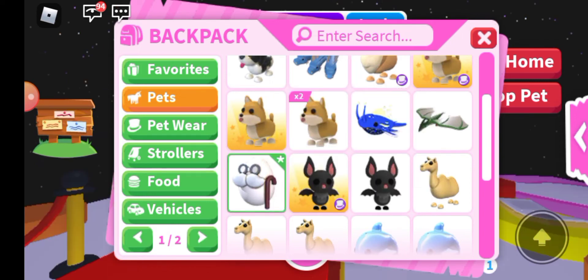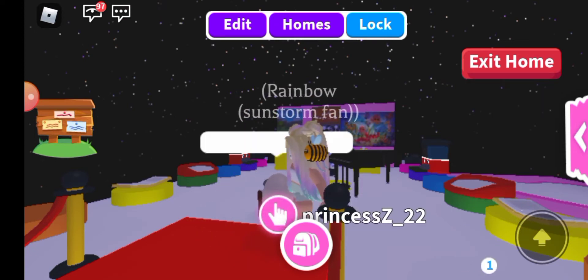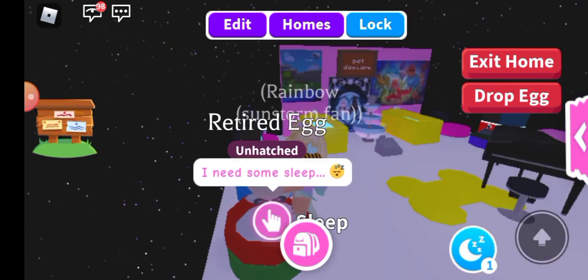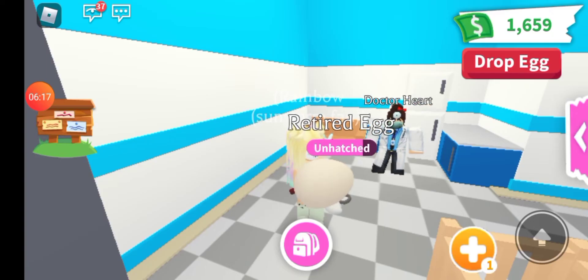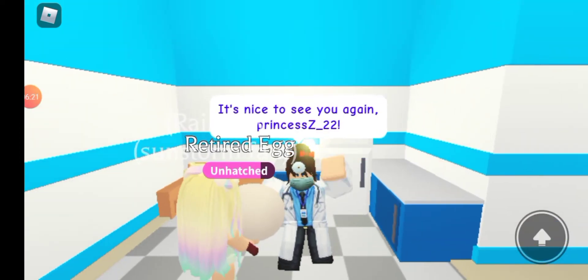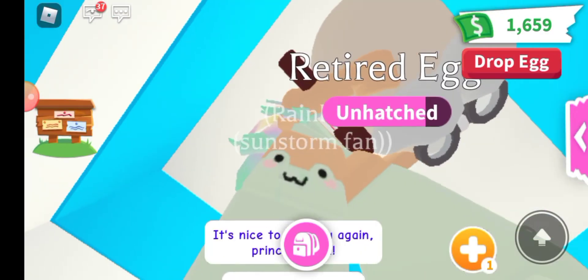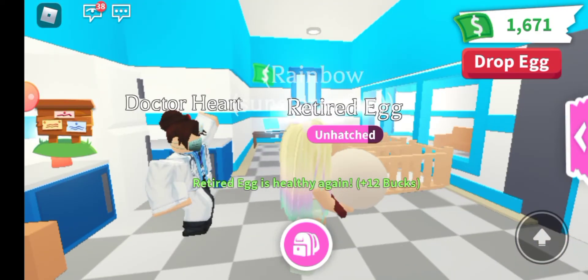Okay, the egg should be sleepy — yes it is! Perfect, we're gonna put this egg to sleep and do some other tasks. We're on the last task which is to heal. Dr. Heart is gonna heal the egg and it's going to hatch. Just need to wait a second — there we go, what am I gonna get?